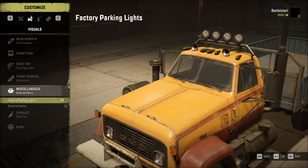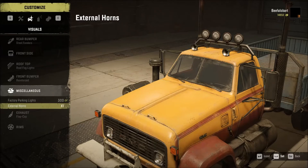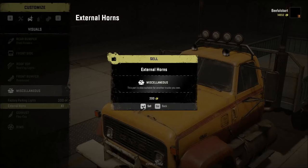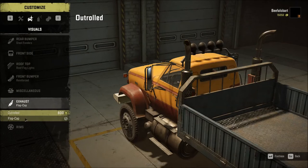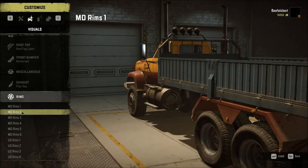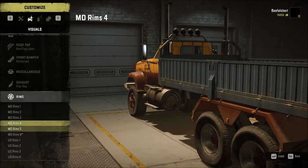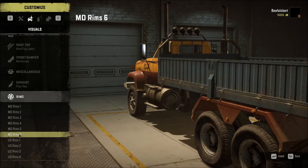I'm not going to use the factory parking lights, so uninstall and sell — that's 300 bucks back. I'm not going to use the external horns either — uninstall and sell — that's another 500 bucks back. You've got different exhaust and rim options, thankfully the rims don't cost any money. I'll put those on there just for fun.